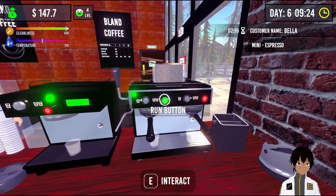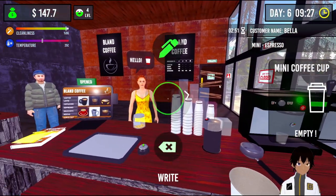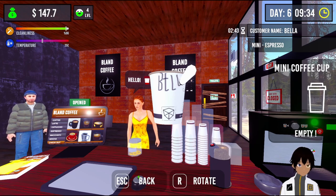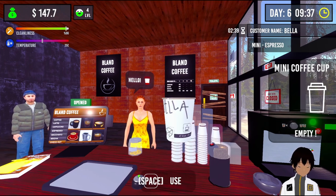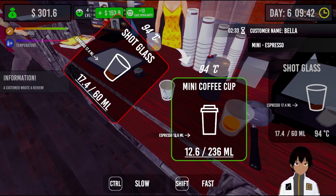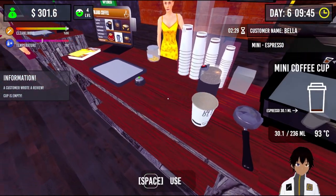Bella, you also want an espresso, I can do that. Grab a mini and your name is Bella. B, A, L, L — you don't have part of anything else. And an A. Go. Pour that into here and you are done.